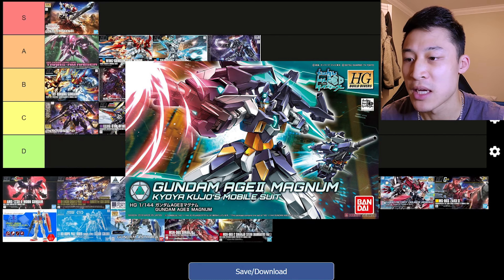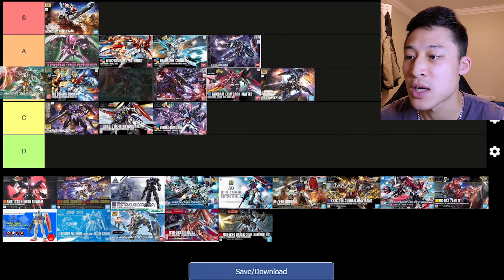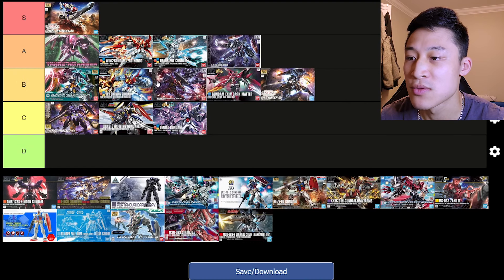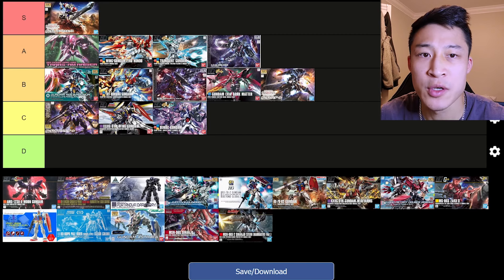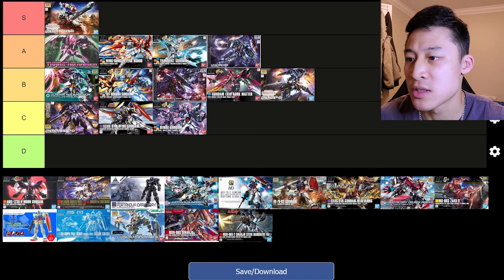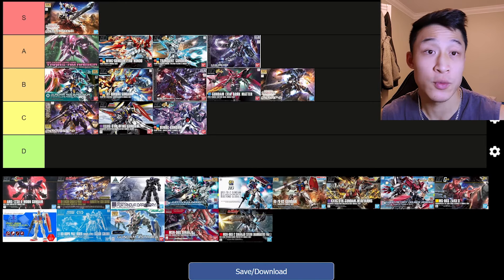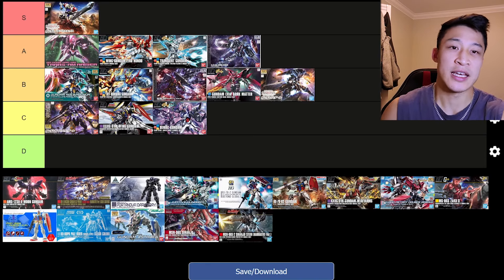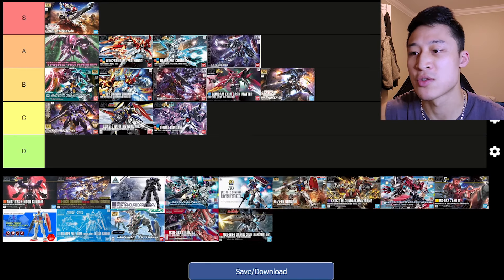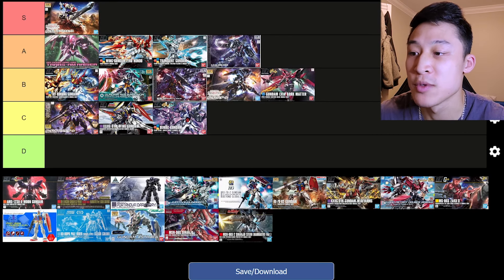Gundam Age Magnum 2 — it's a solid B, probably, because there's not a lot. He's got that transformation mode which I don't ever use. I know some people do it in reviews but I don't ever do it. I like the way he looks. He's got good articulation from what I can remember. The shoulder units look really cool but they kind of get in the way of things, so that obviously obstructs the articulation — so maybe he goes below there. If you like him, you should grab him.